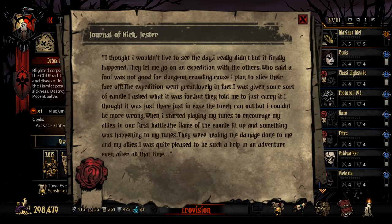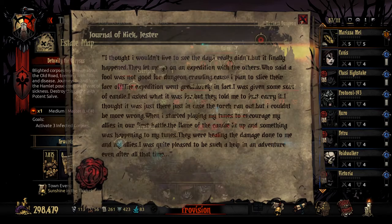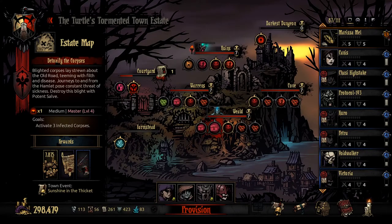Who said a fool was no good for dungeon crawling? Because I plan to slice their faces off. The expedition went great — lovely, in fact. Was given some sort of candle. I asked what it was for but they told me just to carry it. I thought I was just there in case the torch ran out, but I couldn't be more wrong. When I started playing my tunes, encouraging my allies in our first battle, the flame of the candle lit up and something was happening to my tunes — they were healing the damage done to me and my allies. I was quite pleased to be such a help in an adventure, even after all this time. That's exactly referencing the last light candle interaction that worked out really well.